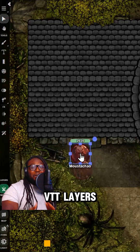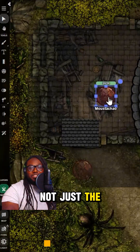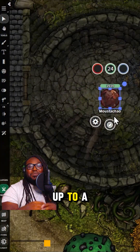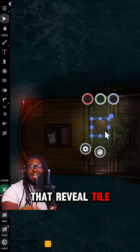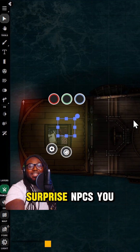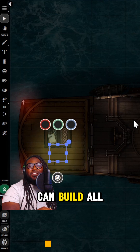Reactions now work with all VTT layers, not just the foreground. You can have shop items appear when someone walks up to a counter, or trigger traps that reveal tile by tile. You want illusions, hidden passageways, surprise NPCs — you can build all of that.